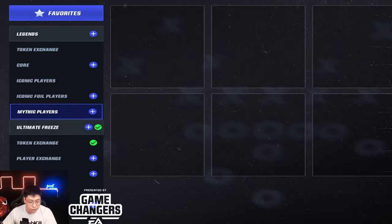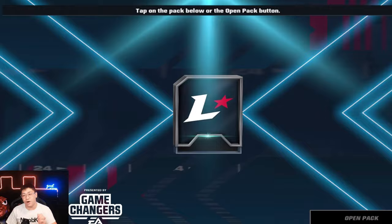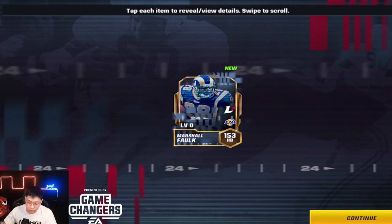We go to the mythics players set and throw in Alex Mac there. Then we back out and get the iconic foil of our Marshall Falk — nice and good, all ready to get his iconic foil card. Then we'll get his mythic. I'm still waiting for them to add effects for the mythic — you can see there's extra sparkles and stuff. He goes up about four overall.